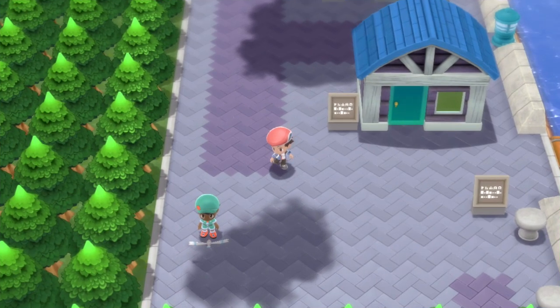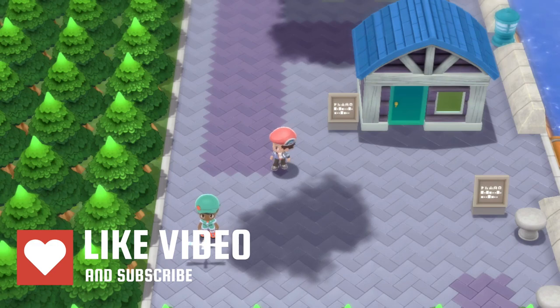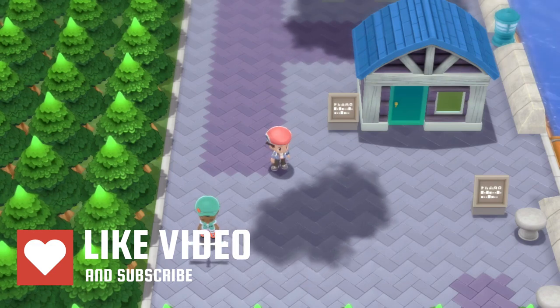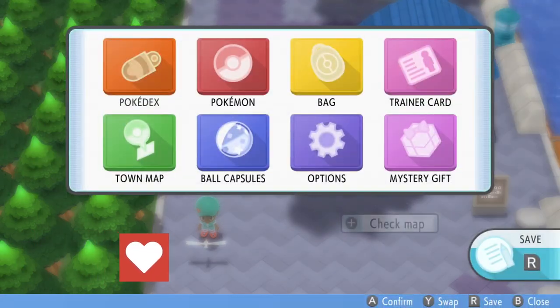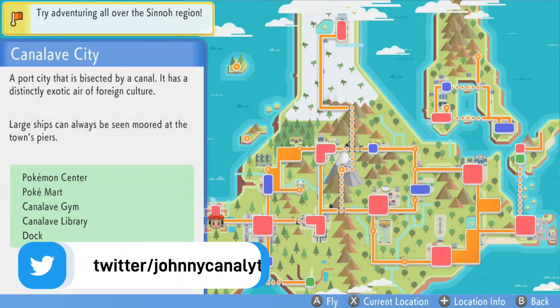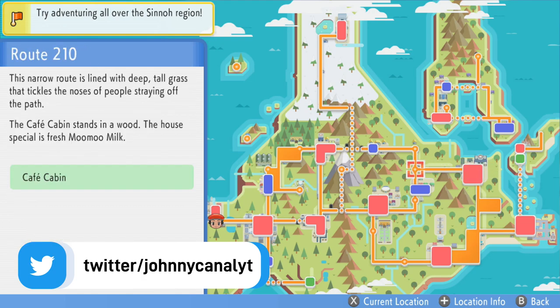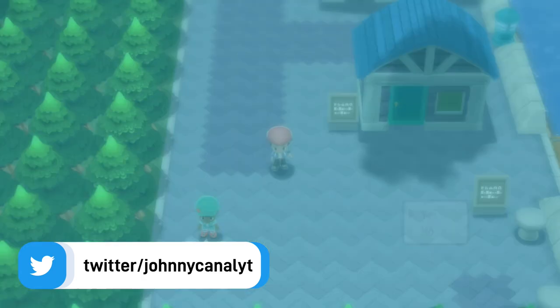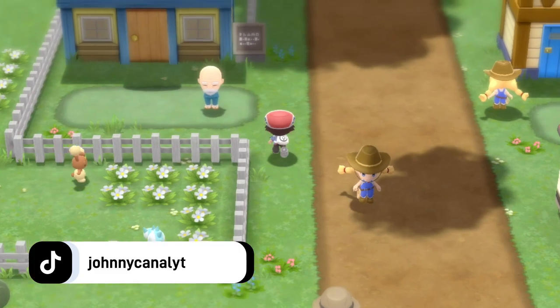Hey, what is up ladies and gentlemen, it is your boy Johnny. In today's video I'm going to teach you how to clone Pokémon in Pokémon Brilliant Diamond and Shining Pearl. The first thing you're going to want to do is head over to Solaceon Town by the Pokémon daycare center. This glitch was found by kevin45 on Twitter.